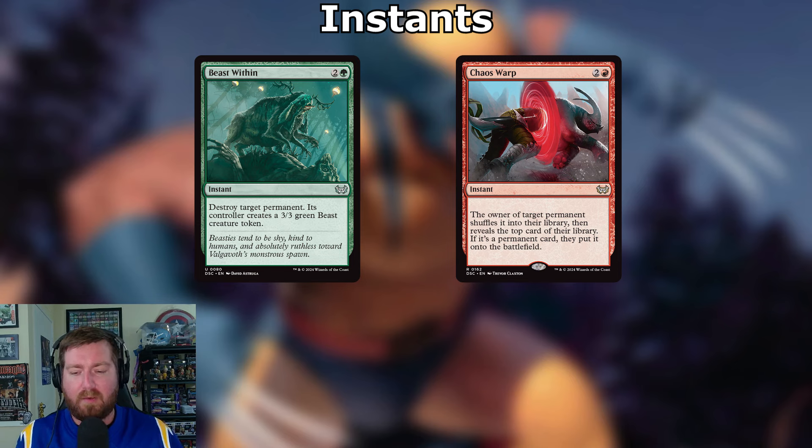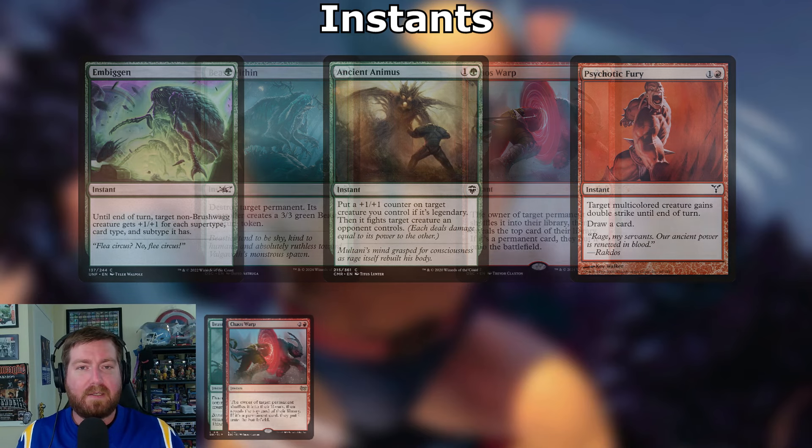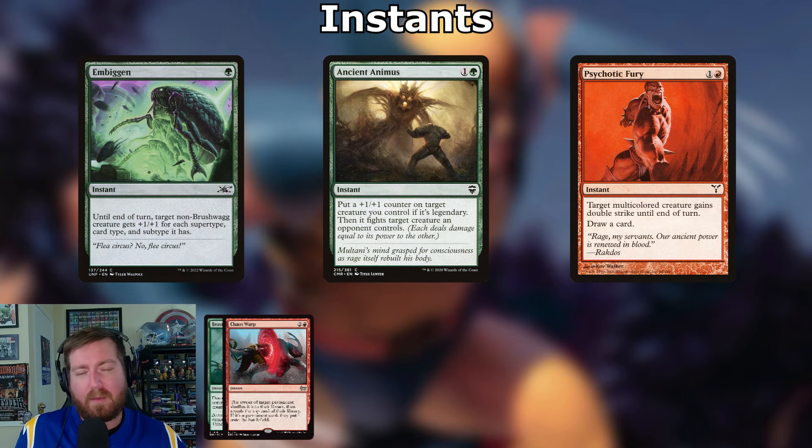Moving to instants — starting with removal. Beast Within: two and a green instant — destroy target permanent, its controller creates a 3/3 green Beast token. Chaos Warp: two and a red instant — the owner of target permanent shuffles it into their library, then reveals the top card; if it's a permanent, they put it onto the battlefield. Get rid of their best thing and see what they get.